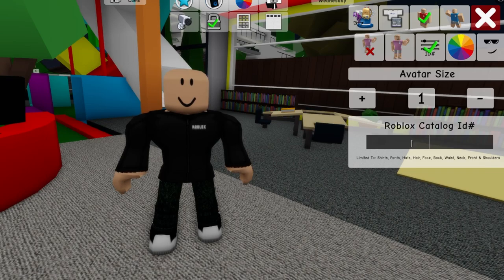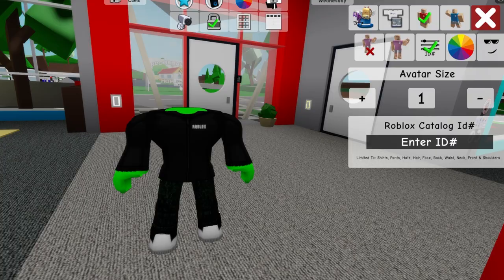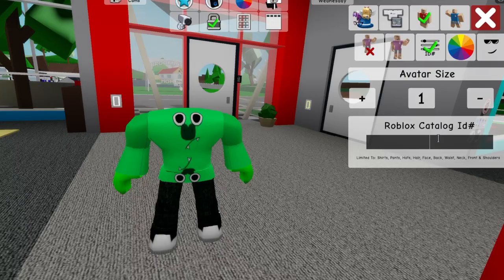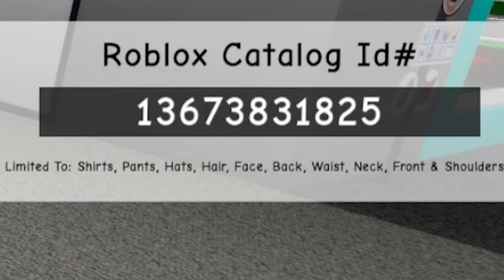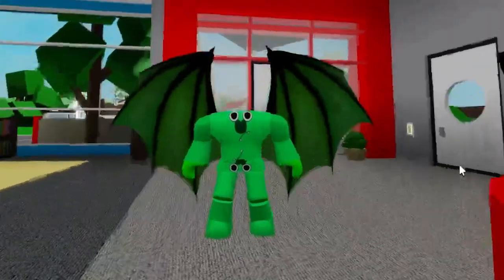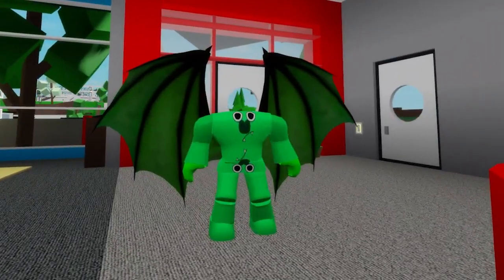For our next figure, if possible, go to Roblox and select the headless face option. Then start introducing ID code 13673826907 to get this 90-Boo top part. Then to continue you can add code 13673831825 to get the matching bottom part. And now we are ready to write code 11439233985 in order to place these large green wings on his back.